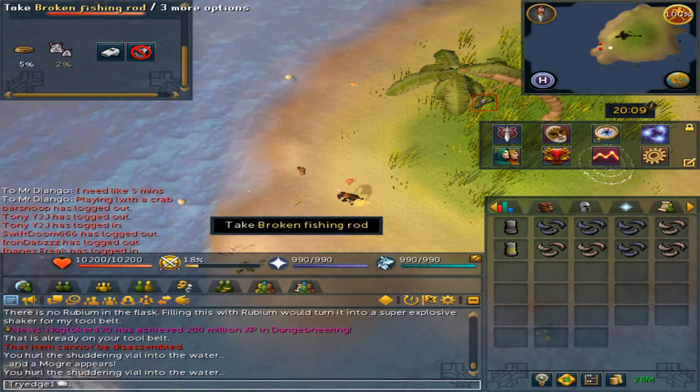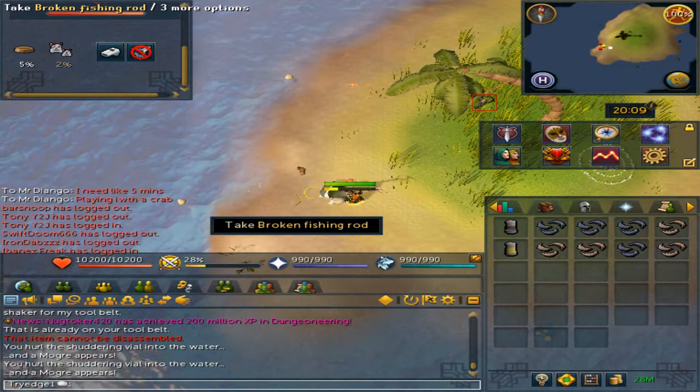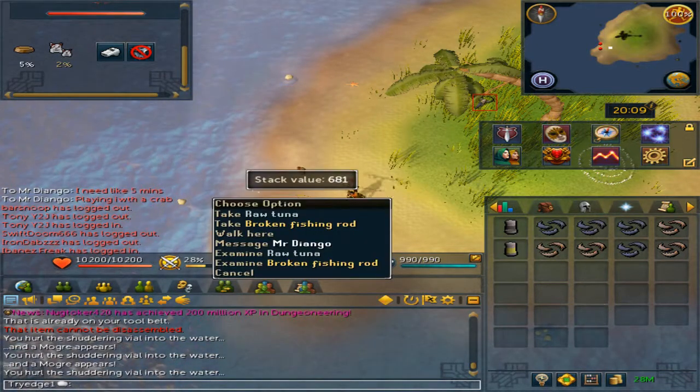While another will spawn and you will not kill him. If you have a legendary pet, you can summon him with the forge ability active and he will pick up all the possible drops, only one at a time.